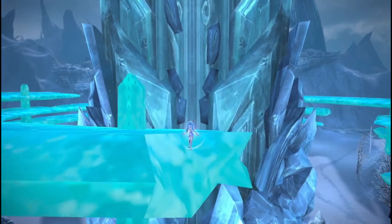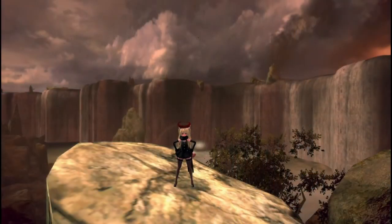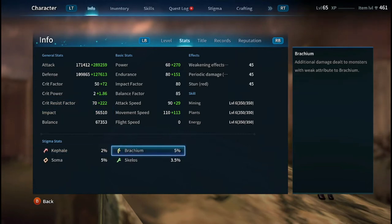Hi y'all and welcome back to another TS Terra video. Today I want to cover a new item that Terra has added in the past month called stigmas. Currently there are four different types of stigmas: Kefal, Brachium, Skellos, and Soma.